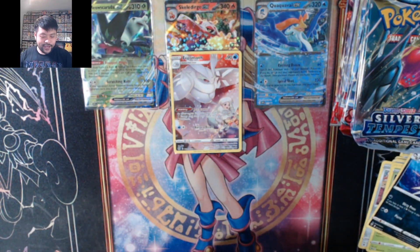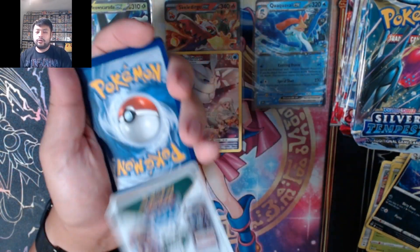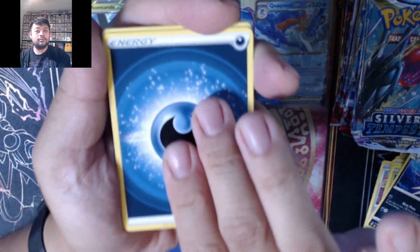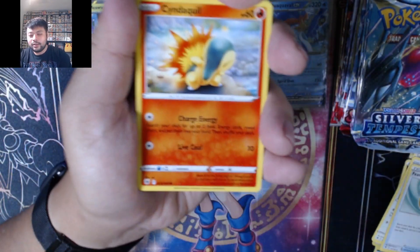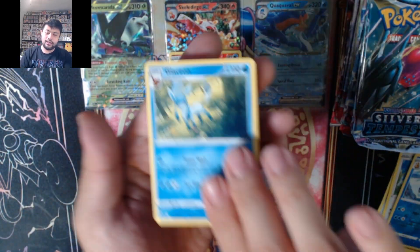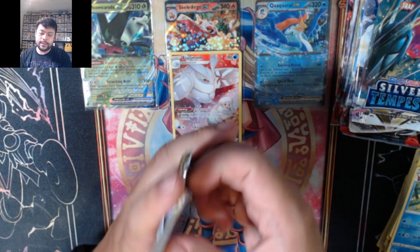Moving on to our last pack of Astral Radiance — white code card again, never fun. Starting with dark energy — oh, second grass energy. We got Braviary, Pheromosa, Cyndaquil, Scyther, Growlithe, Bronzor, Ralts, Rufflet, Golduck, and Glaceon. Moving on to Silver Tempest packs now.